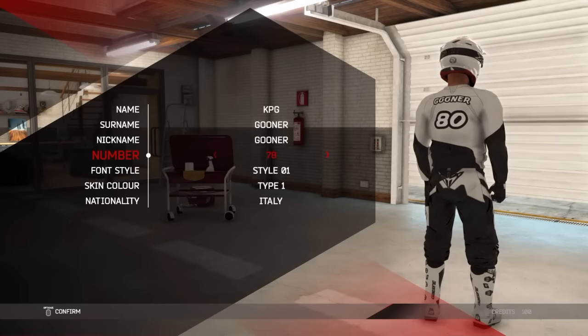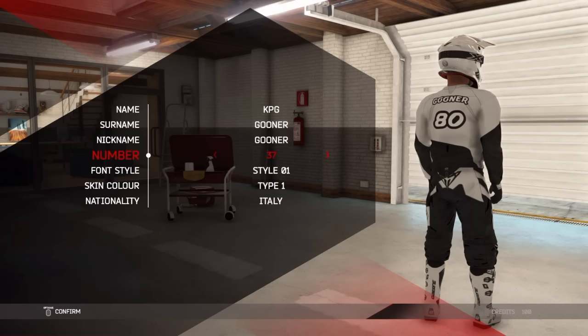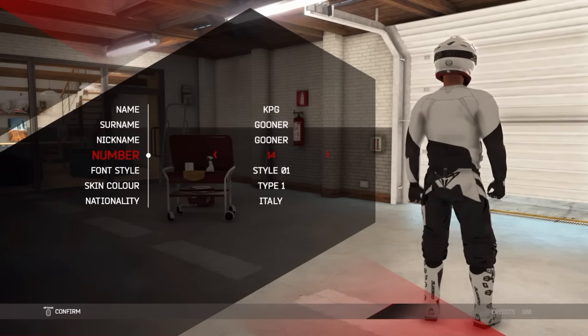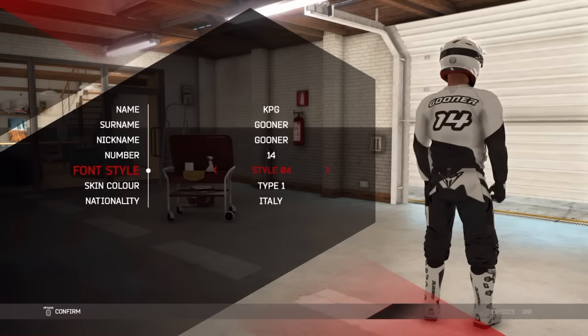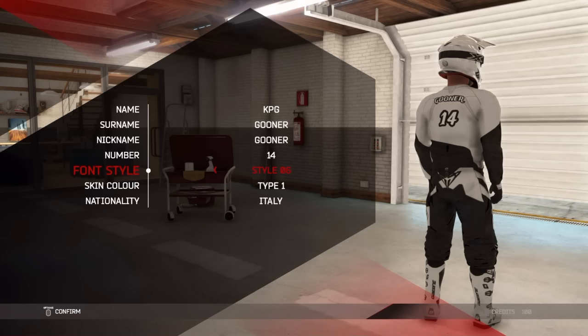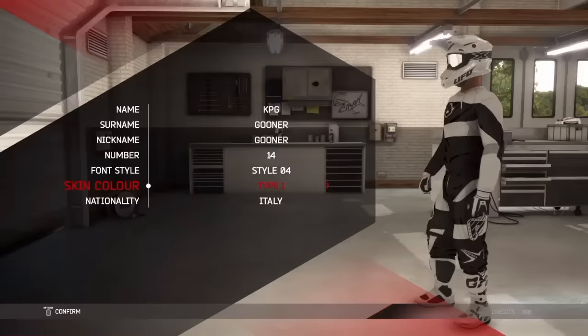So we're just creating our rider. We've called ourselves KPG and surname Gooner and nickname Gooner. Let's put my favourite number, number 14. Let's just choose the styling of the lettering. Oh, that looks pretty good. Which one should we go for? That's too small. I think we'll go with that one.